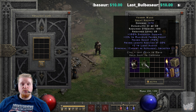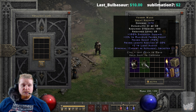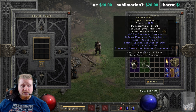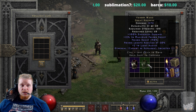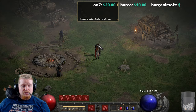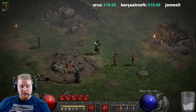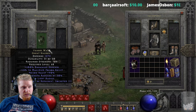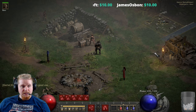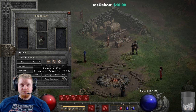Those of you who have lost a mercenary to poison damage know exactly what I'm talking about. He will even die in town — you finish fighting Coldworm the Burrower, who has a pretty nasty poison, you go to town, forget to click on Atma, and literally within a few seconds your mercenary is dead. Armors like this can specifically counter that poison entirely. Just one little click and your mercenary now has 90 percent poison resistance, even in Hell difficulty — which is a lot.